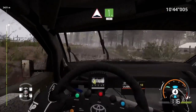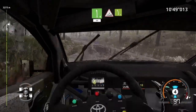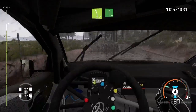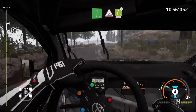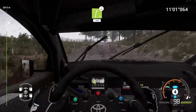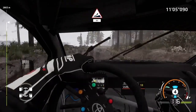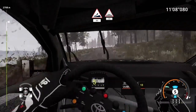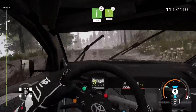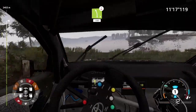Bumps, into left 6, into jump, into left 5, keep middle. Left 5, over crest, keep in, 100. Jump, keep right, 80. Bumps, 60. Right 6, over crest, keep in, 100. Left 5, over crest, cut, 150. Looking at that damage — we can't hit anything else now until the finish.